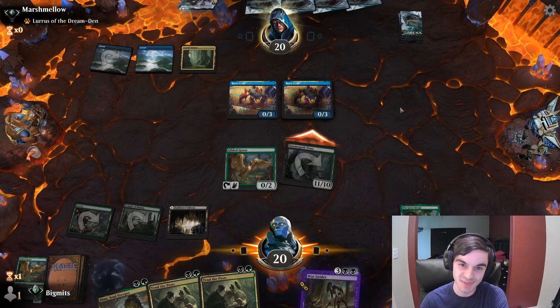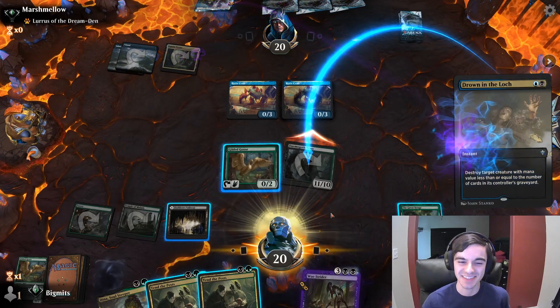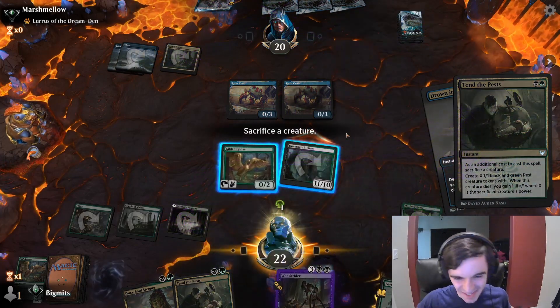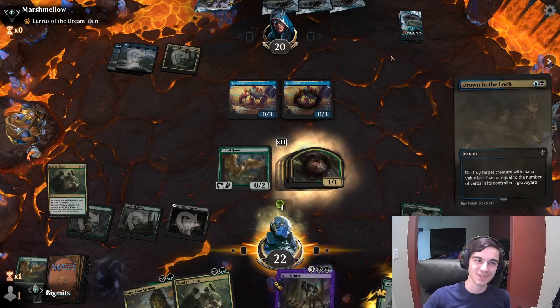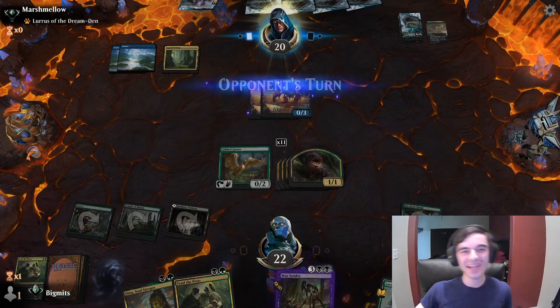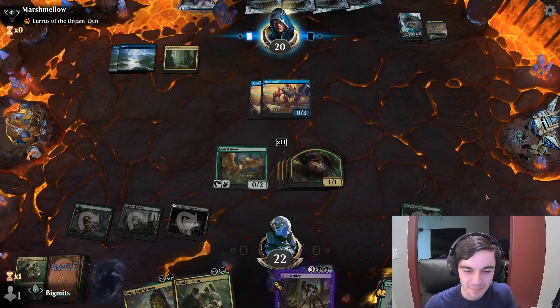If they have a Heartless Act or something, that's going to be brutal. Drown in the Loch — yes! Opponent, greedy as all hell, and you are getting punished for it, my friend. Living the dream. Living the dream. Henge into pest sacrifice.